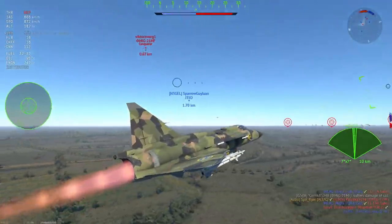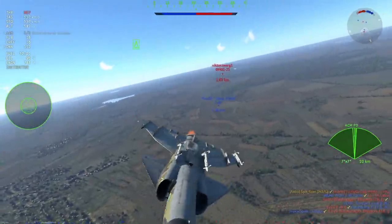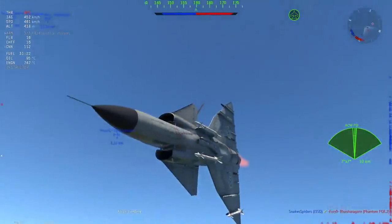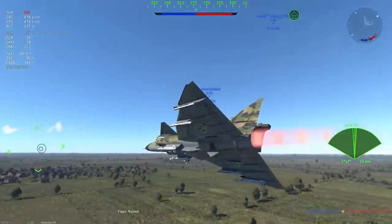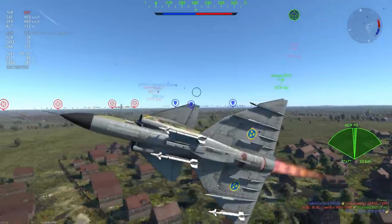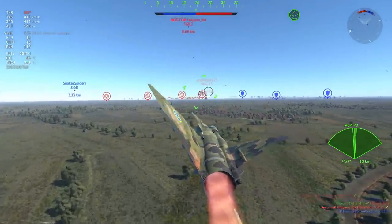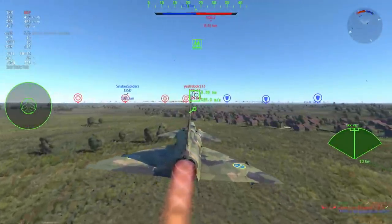Now the MiG-21 MF comes in using flares — this thing has flares and chaff, so there are plenty of opportunities to run away from semi-active radar homing missiles. But just look at how easily I'm able to deal with this dogfight. This plane has some really strange characteristics, and when you combine that with a functioning team you can really do whatever you want and get away with it. That said, the price you pay is speed — you can outmaneuver opponents but only at that cost.